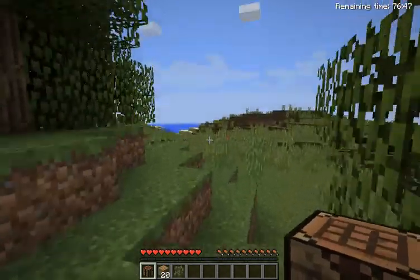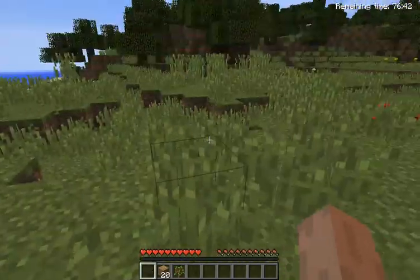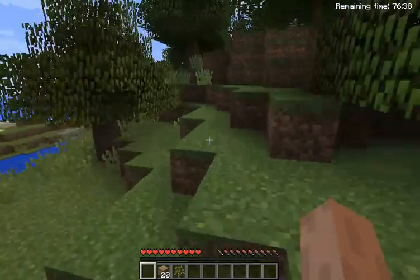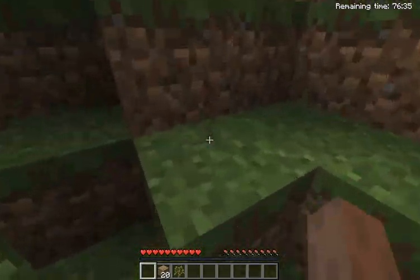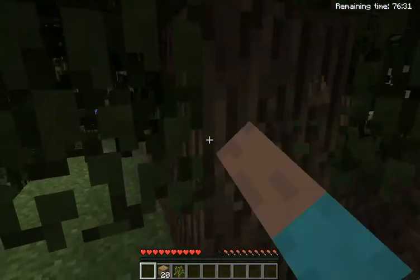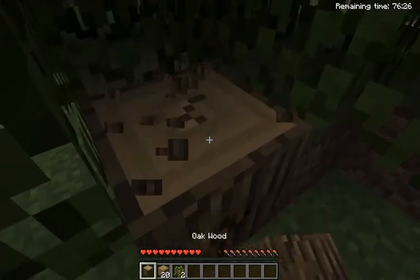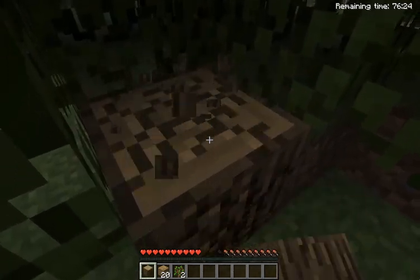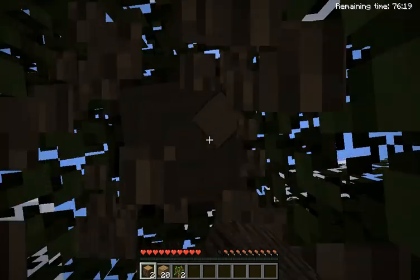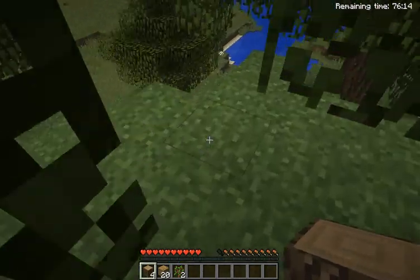There we go. But you still need some tools to mine stone or cobblestone. When you mine stone it won't make it into stone — it'll make it into cobblestone. So then you have to get a furnace to make the cobblestone into stone. This video won't be too long, and I'm gonna make part two of tools later.